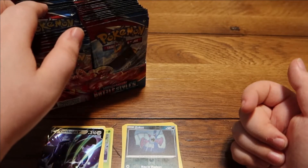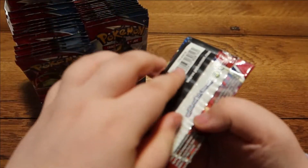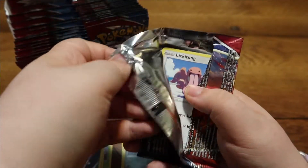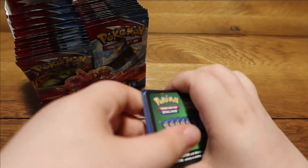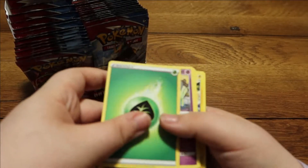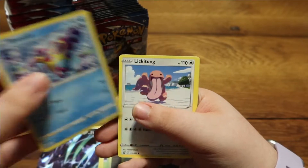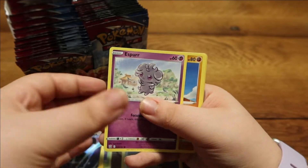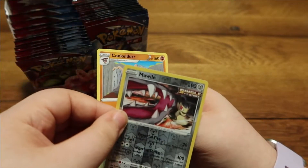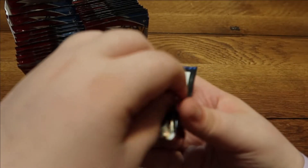I've got two more packs to open. I'll open all six for these three videos, and like I said I'll record the rest or sell or give them away — maybe a mix of all three. Pack five: energy, a Grumpig, a single strike Scroll of Scorn, a Bruxish, a Lickitung, an Electabuzz, an Espurr, a Timbur, a Galarian Slowpoke reverse holo, and then a lovely V card right there.